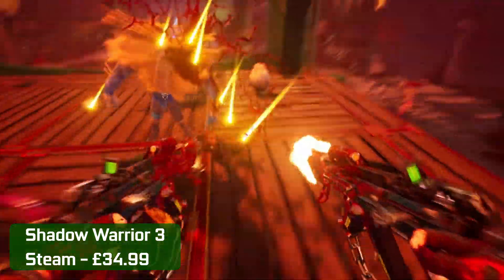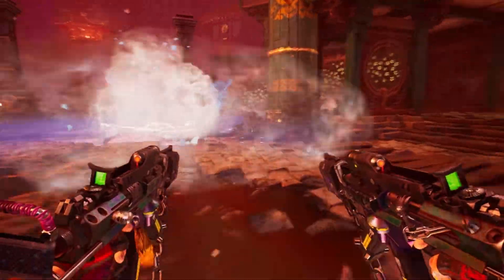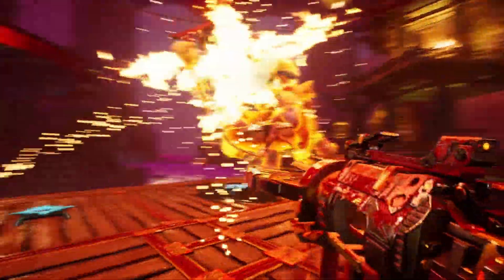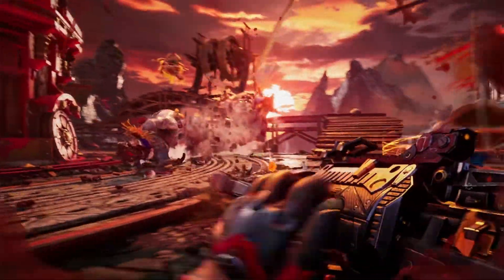Shadow Warrior 3 launches the offbeat first-person shooter series to the next level, with a seamless blend of fast-paced gunplay, razor-sharp melee combat, and a spectacular free-running movement system. SW3 incorporates Nvidia DLSS and Reflex for some extra performance boosts. This third and final new release streaming on GFN this week is available via Steam for $34.99, and we have a video checking out the performance — why not check it out if this one interests you?